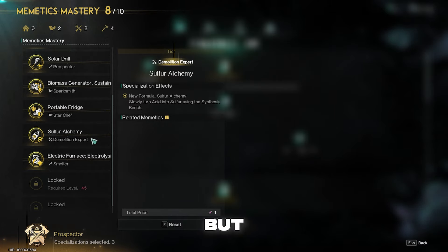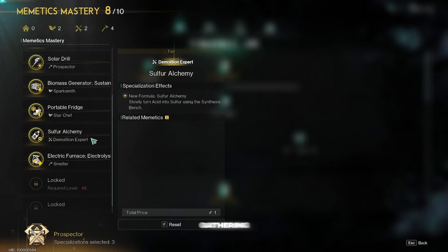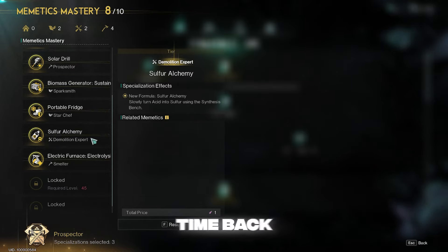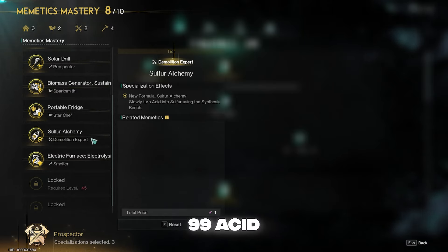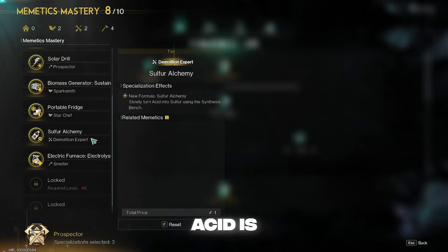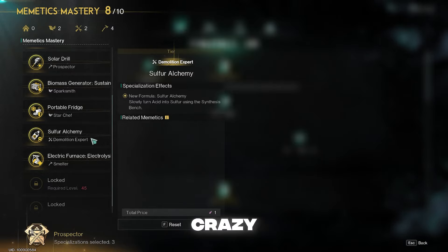This is a very slow way of doing it, but I find it very passive. So while I'm playing the game and gathering acid, at the same time, back in my base, it does take 8 hours to craft 99 acid. But that passive acid is so nice, and honestly, it doesn't require me to make some elaborate crazy farm.